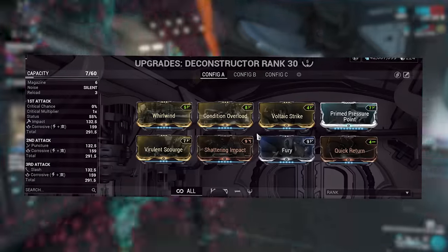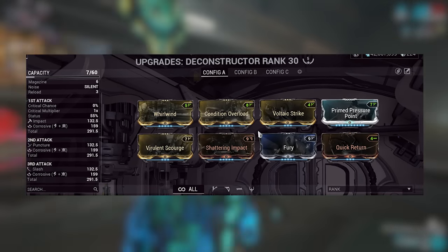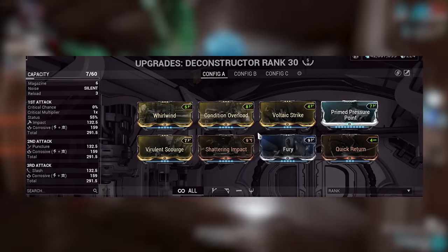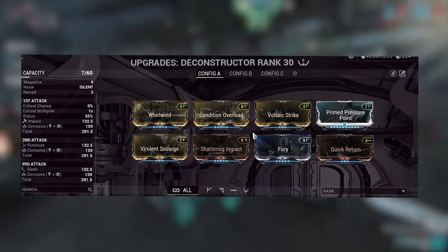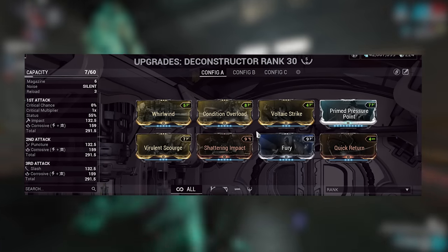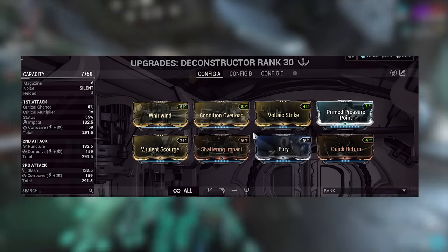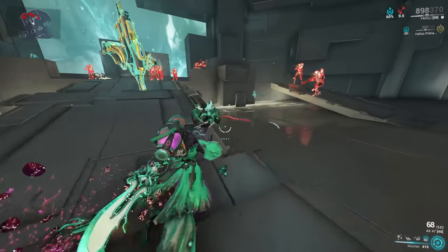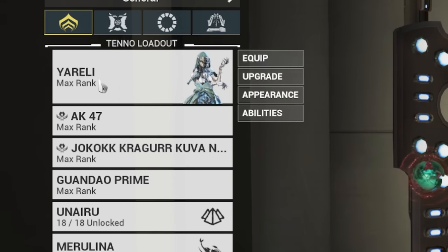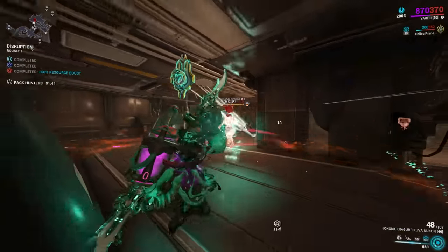For the Deconstructor build: Whirlwind for glaive speed, Condition Overload because primed enemies get shredded by these glaives, Clout and Virulent Strike to help with armor stripping. I go Primed Pressure Point but you can swap for Berserker Fury. Because of the low base scaling on companion weapons, having two damage mods gave more damage versus just Condition Overload alone. Shattering Impact to strip armor when you apply Impact, and either Fury or Reach for more range, then Quick Return for faster bounce-back when hitting an enemy. We can go further — our companion armor strips, so add Nourish on your frame to buff their damage. Then add Hydroid Prime, cast Tempestarii's Sea Snares onto enemies to make them more vulnerable to damage, and it just melts everything — even Demolishers take serious damage.